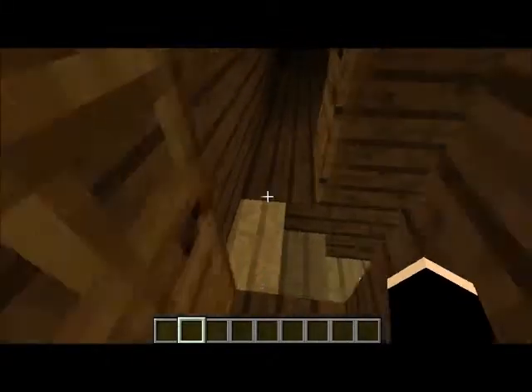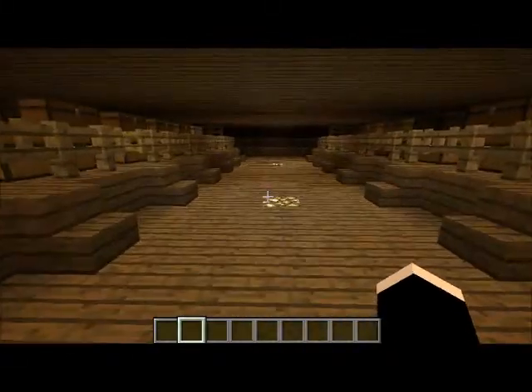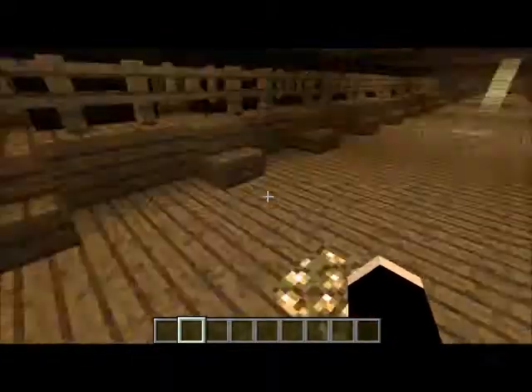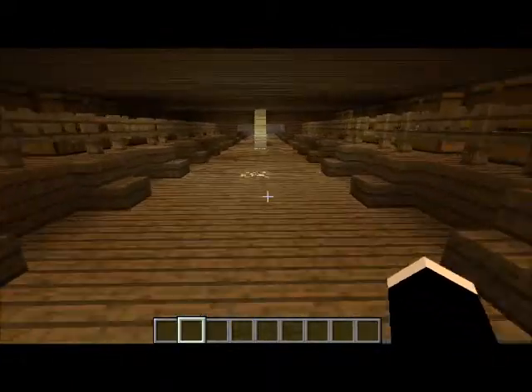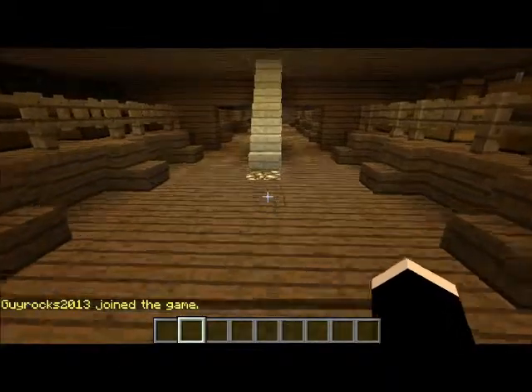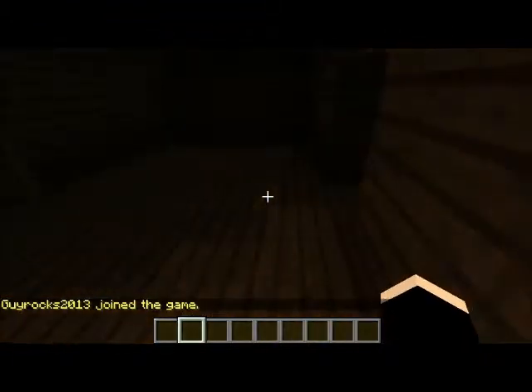Now we're going to go to the fourth and final deck below main. This is the supply deck — pretty straightforward. This is where all the various materials are stored, anything varying from rum to medical supplies to foodstuffs, all stored down here.